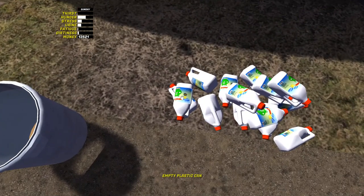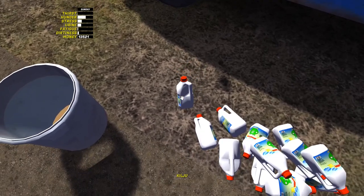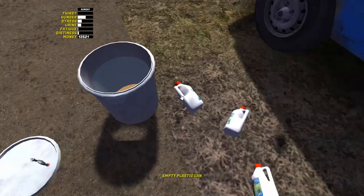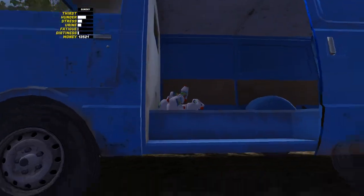I like to bring the bucket out to the van, where I have my empty juice bottles waiting. Simply open the bucket up and hold the bottle in the bucket for a few seconds and it will be filled up. One full bucket of Kill You fills 20 bottles. Toss it in the van and repeat.